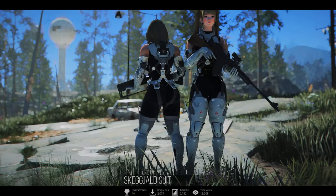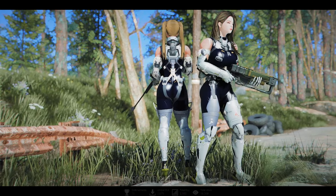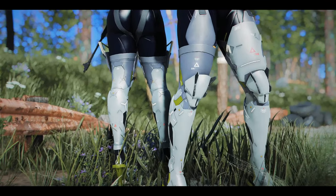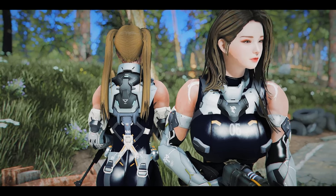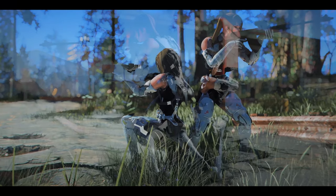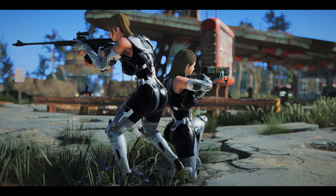Next up is the Skeggeald Suit. This outfit adds a stylish suit that combines tactical elements with a well-defined bodyline. The entire bodysuit has a glossy finish, and the gauntlets and boots enhance the overall tactical feel. Accessories like the belt and grenades at the waist make this outfit even more appealing. The outfit can be crafted at the chemistry station, and with current CBBE and TWB body slide patches available, you can customize it to fit your body shape.